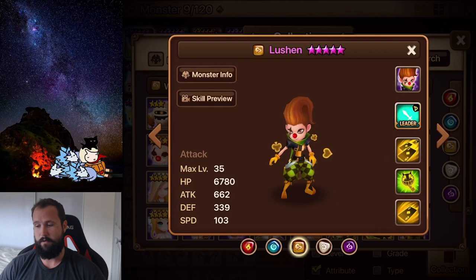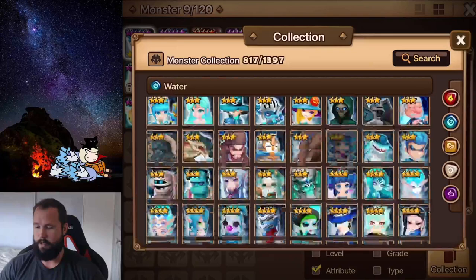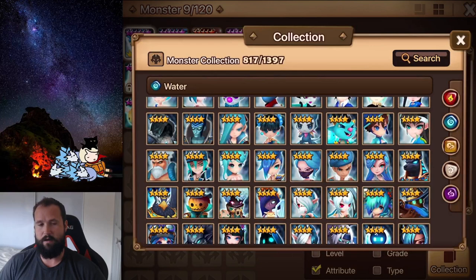Lucian is definitely the number one out of all the units I've shown to pick up first if you don't have him, with Kaki being number two, and then Galleon I would recommend picking up third. That's my picks for what I think you guys should be looking for from the nat 4 event. Do me a favor guys, if you haven't already hit subscribe, and I'll see you in the next one.